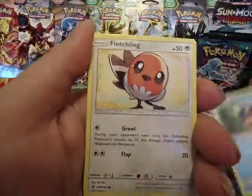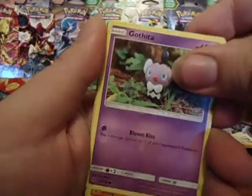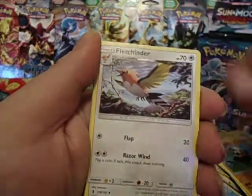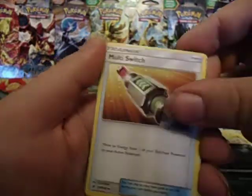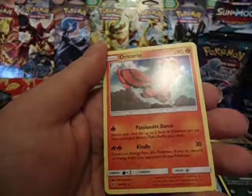Pack four: Carvanha, Fletchling, Litwick, Gothita, Gothita, Pancham, Fletchinder, Shelgon, Sableye, Multi Switch, Reverse Town Map — that's a rare — and an Oricorio.